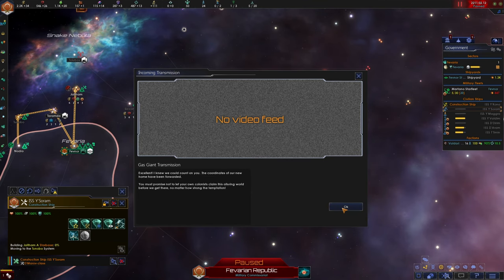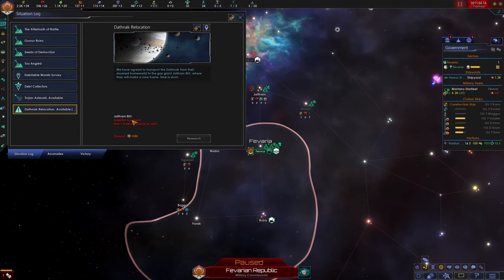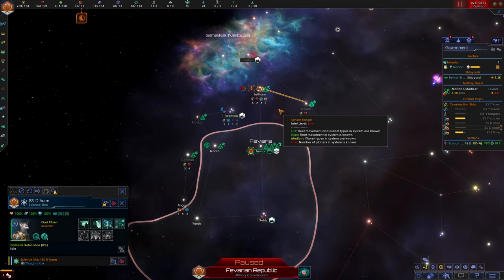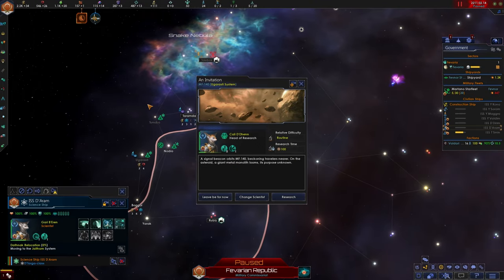Situation log updated. Let's check out what this special project requires — just need a science ship. Let's take our scientist and get on it, go ahead and relocate them. Anomaly found. Maybe we can find some friendly relations with these aliens.